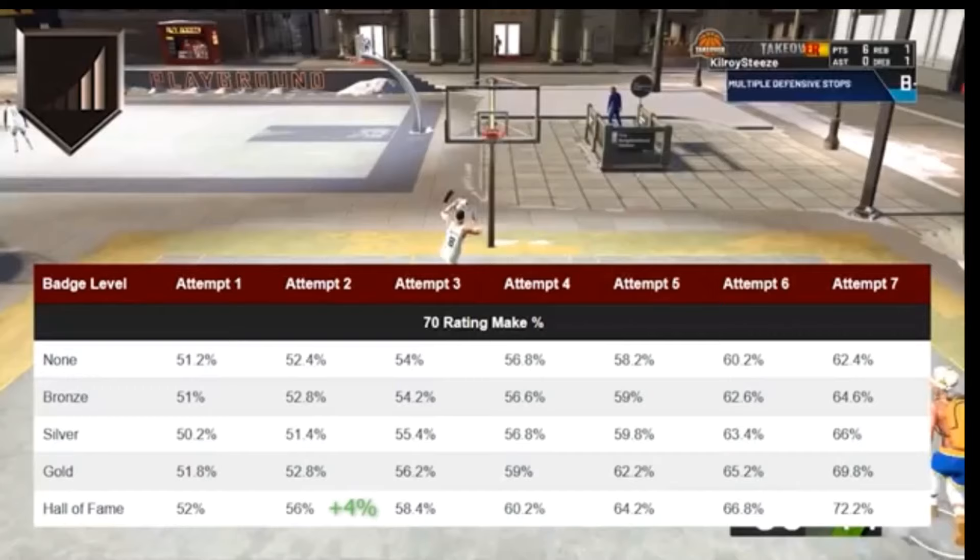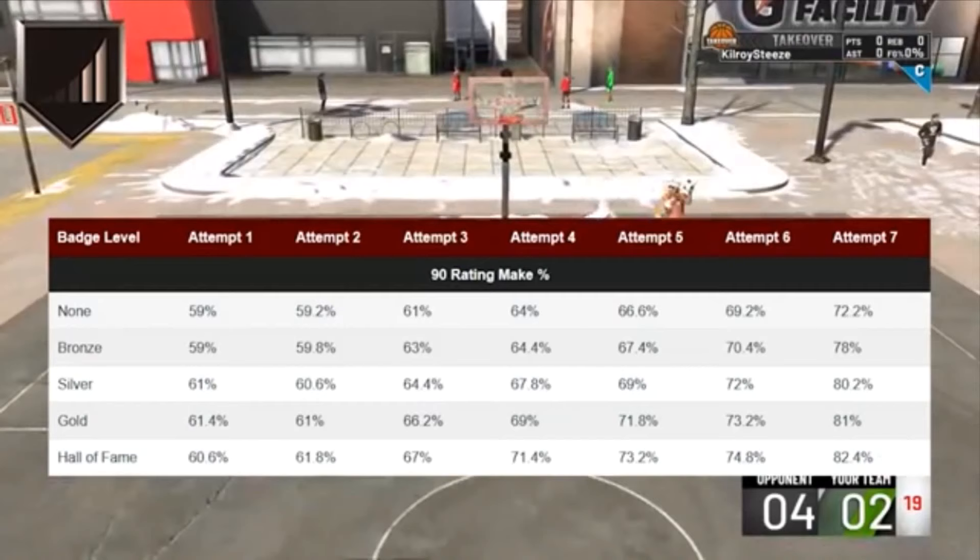This is on a 73-point rating, so more than likely this would be like a two-way slashing playmaker, which couldn't even get Hall of Fame. But this could also be used for an off-ball player, maybe like a rebounding wing — you're probably not going to take more than one shot a minute on a player like that. But this is just a good example of what it looks like for a player with a 73-point rating.